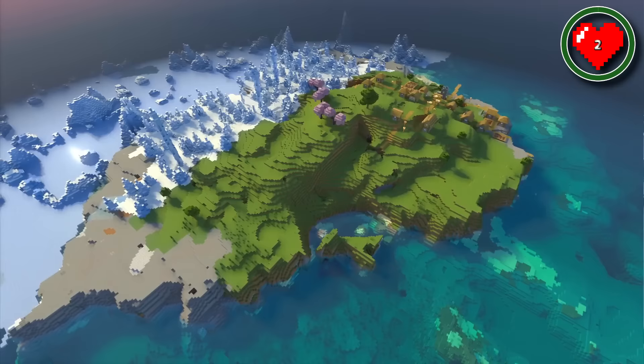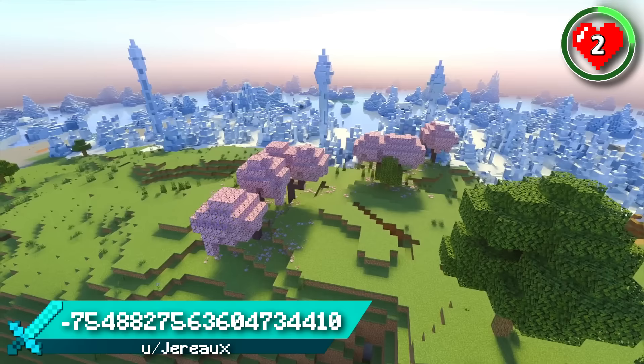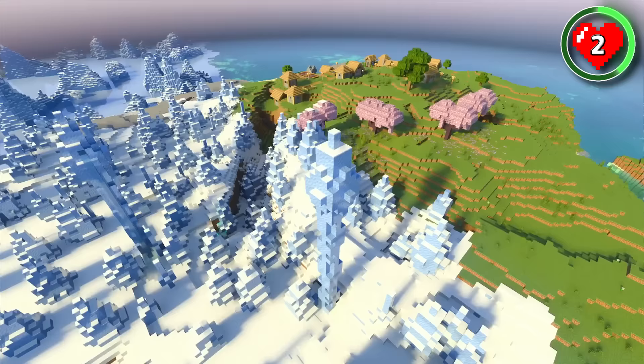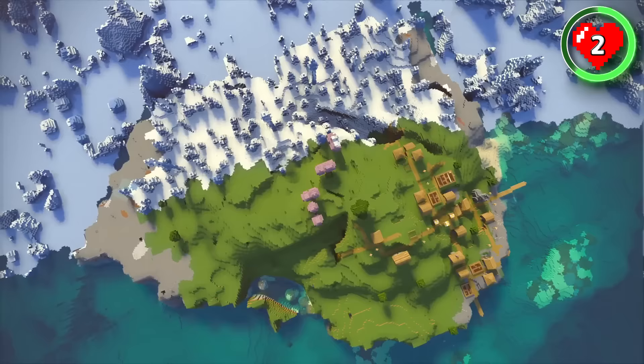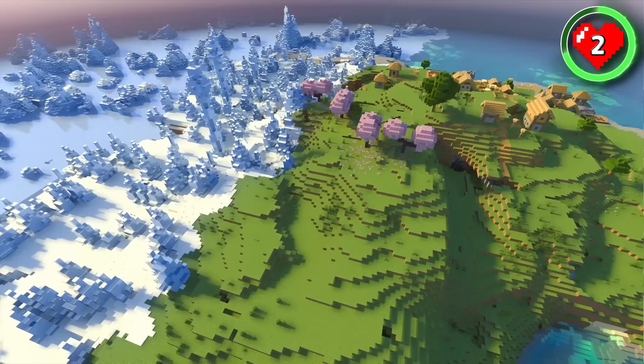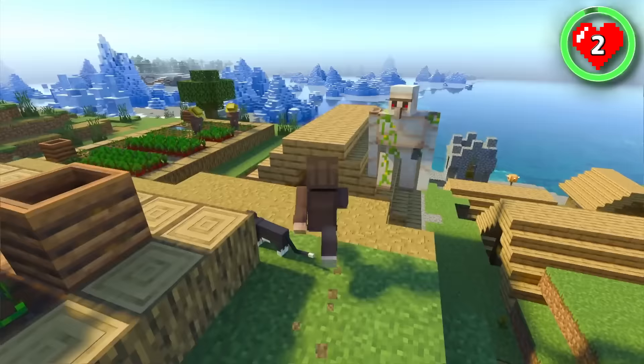Here's another amazing survival island for the Trails and Tales update. It once again comes with a village, but more impressively a cherry grove combined with ice spikes. There's never been an island this small with ice spikes ever on this channel before, and we've showcased thousands of seeds — so the fact that this one also comes with a brand new biome and a village makes this incredibly hard to come by.